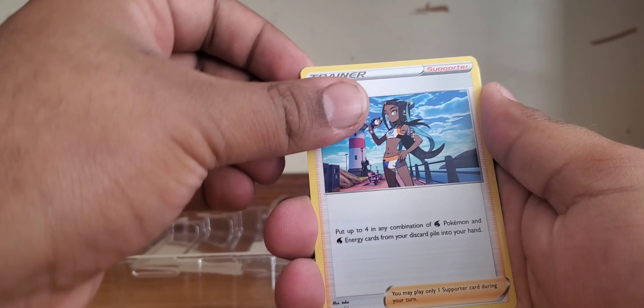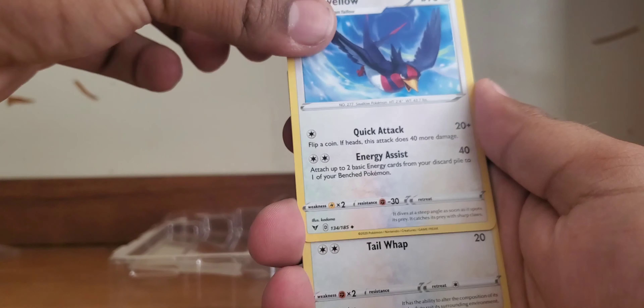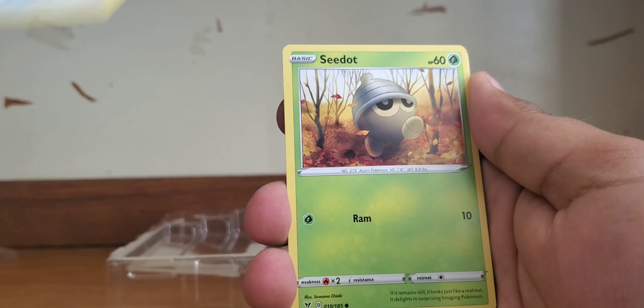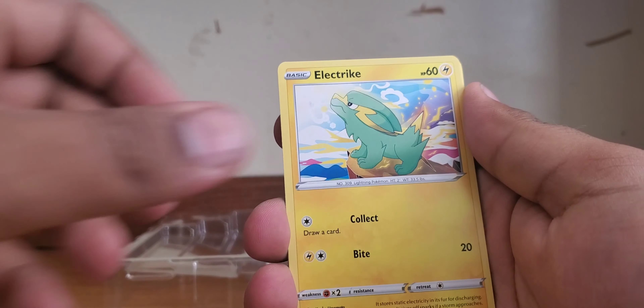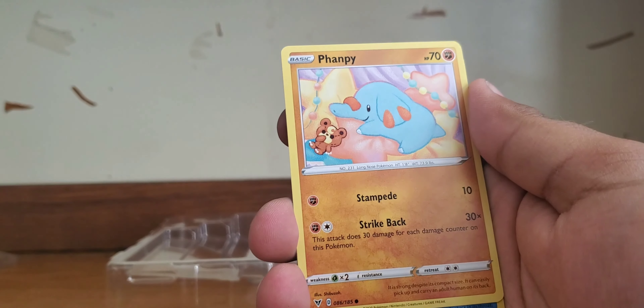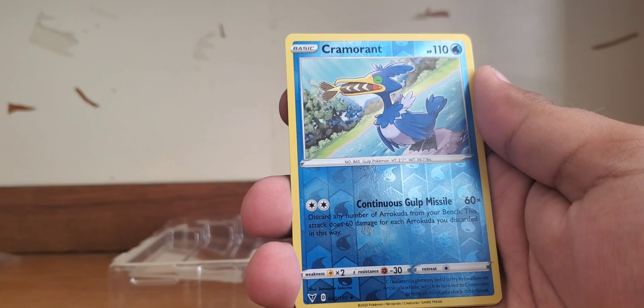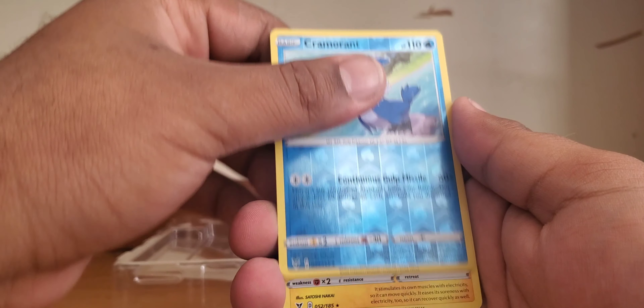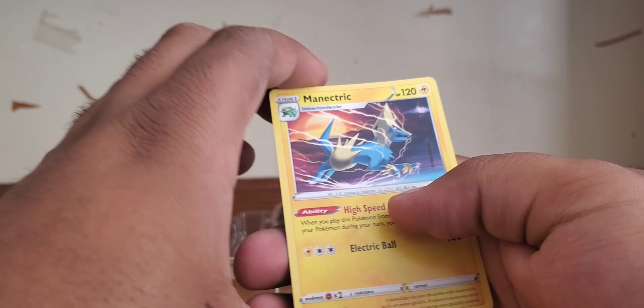There's the fire mark, heart mark, Magcargo. We got a Nessa — I wouldn't mind the full art Nessa, I'm sure that goes for quite a bit. Eevee, electric, Clefairy — very nice looking art. We got a Phanpy, reverse holo Cramorant — hate, hate, hate this Pokémon — and then on the back we got a Manectric.